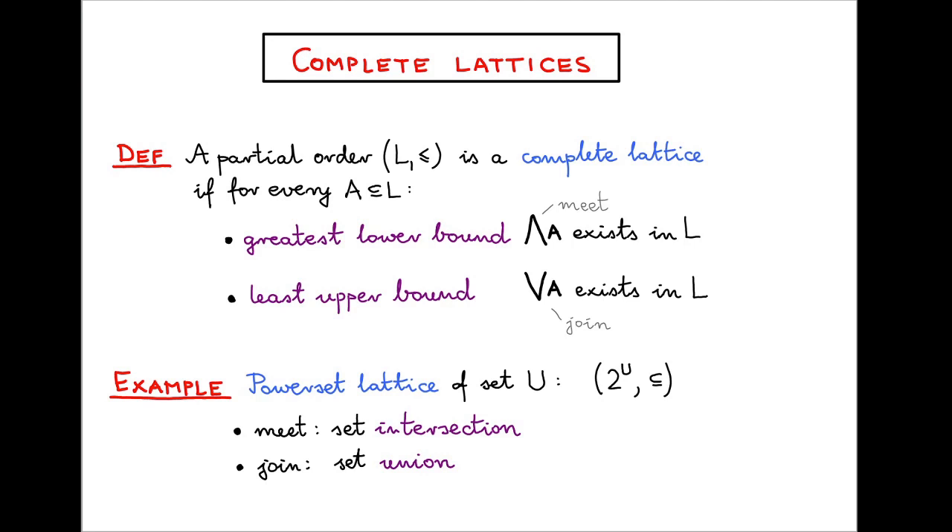So it has to do with complete lattices. A complete lattice is a partial order with some set of elements L, such that for every subset A of the ground set, there is a greatest lower bound and a least upper bound. In lattice-theoretic jargon, the greatest lower bound is referred to as the meet of the set A, and the least upper bound is referred to as the join.